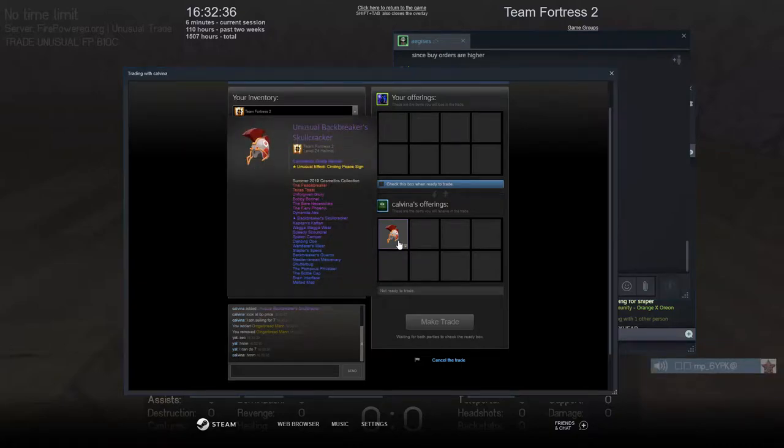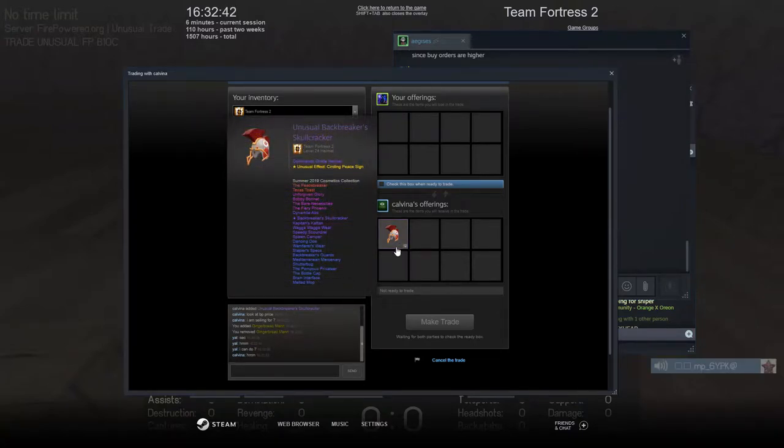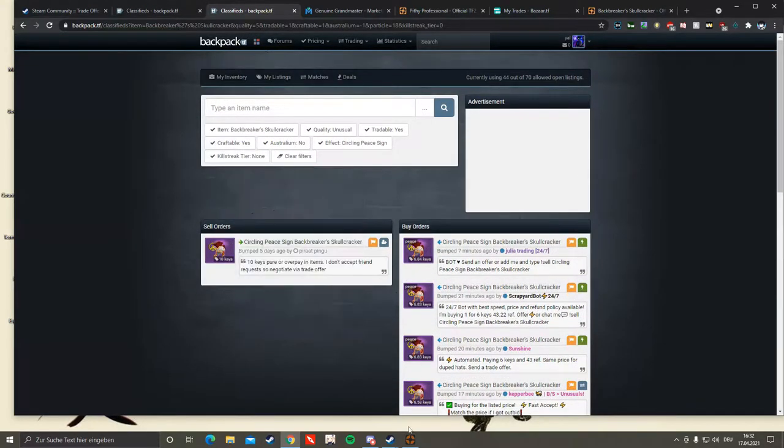I'm buying a pretty low tier Backpacker's Skullcracker with the Circling Peace Sign for 7 keys. That's the overall field. I usually don't really buy low tiers, but I know it's okay.